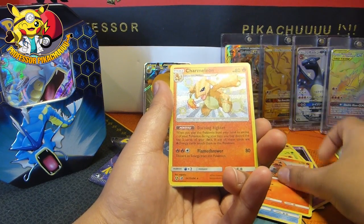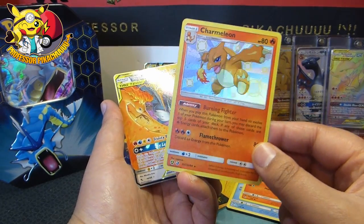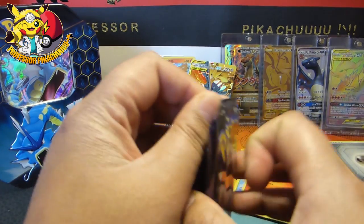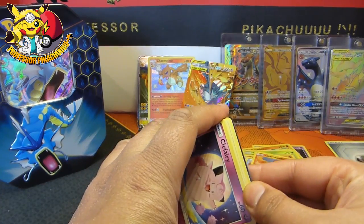Charmander! Charmeleon and the birds — number 7. I've got number 7 but I'll still take it. That's a good start. The birds, not so much. Birds are haunting me, totally haunting me.